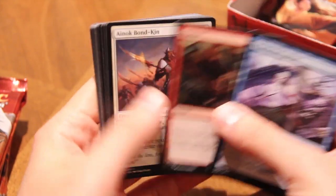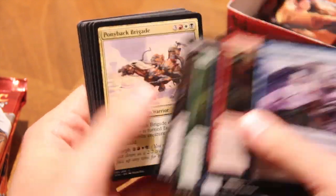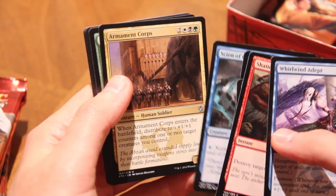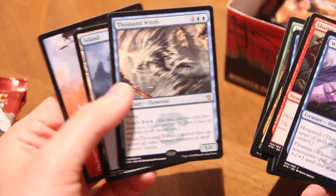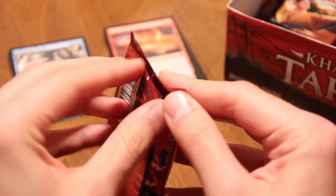Got Anafenza the Foremost — she is so good in limited in this set. Sign of Glaciers, Armament Court — great card, I really like it — Heir of the Wilds as well. Fantastic commons and uncommons here. And Thousand Winds — limited card, sadly not great in much else, maybe Commander, but not even that much.